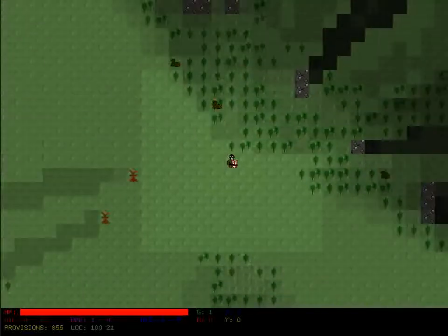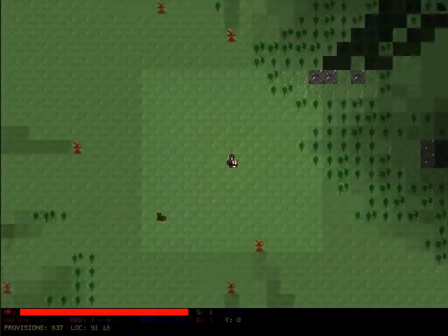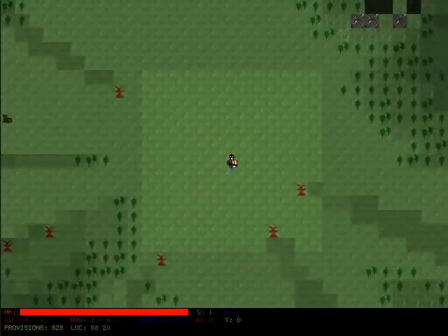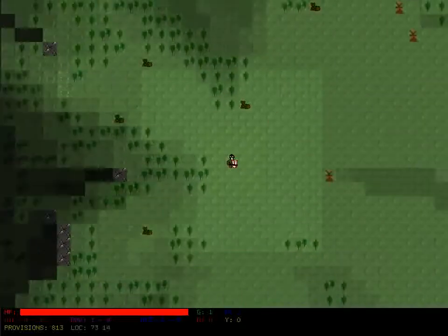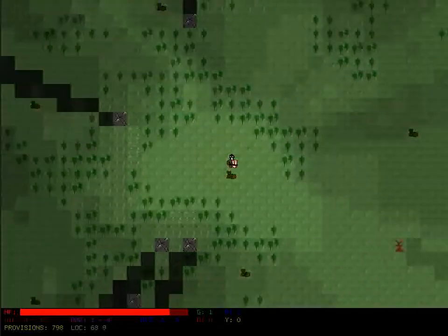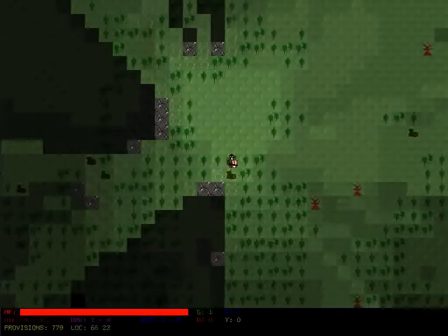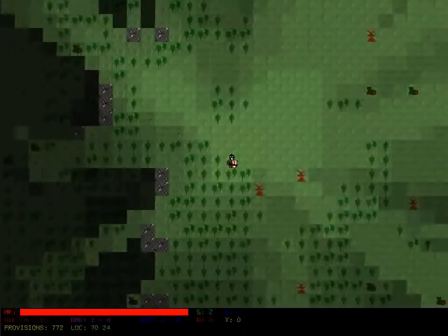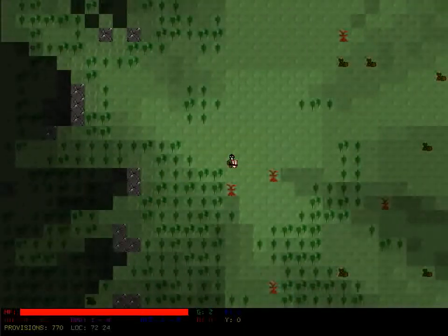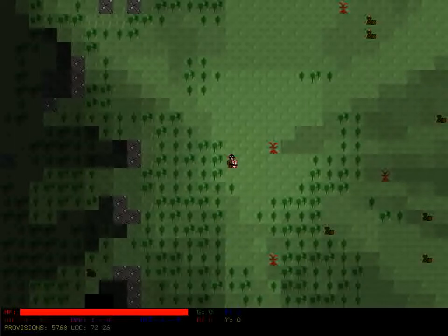I just want to find two of these before I move on. There is one back there. Okay, there's two. So these red objects you see here are what I call traders, and this is the one I was looking for right here. This one will trade me 5,000 provisions for two green orbs, which I will go ahead and do.